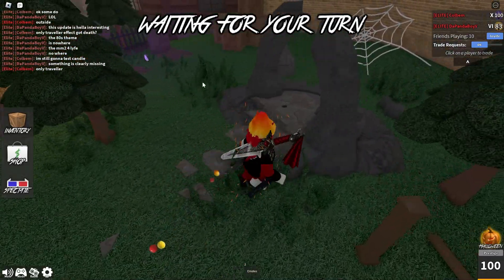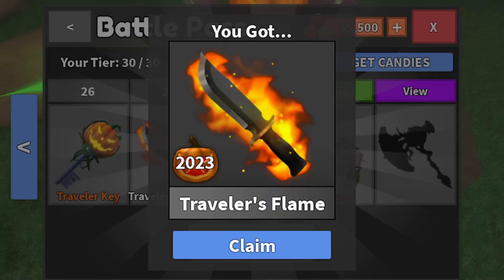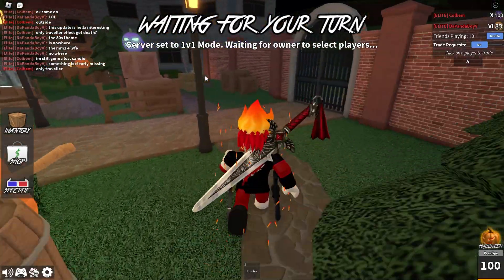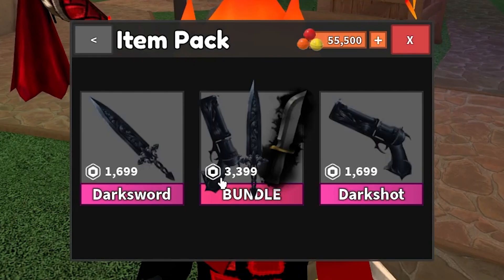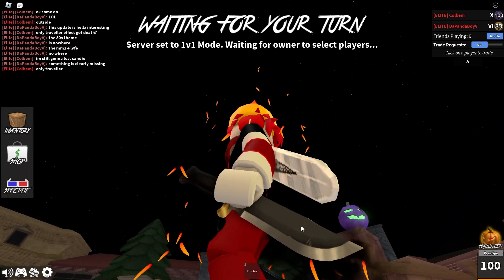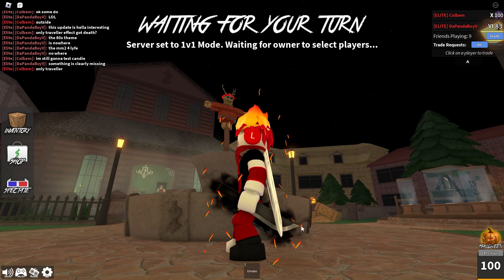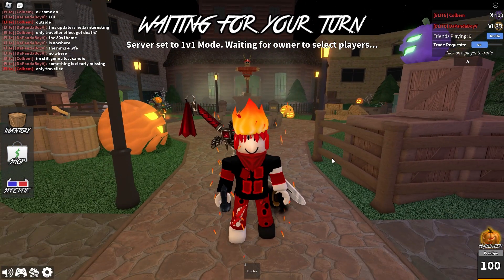Of course, the Dark Swirl effect also has a death effect, which I'll put on screen right now — looks very interesting. That's how to get every single Murder Mystery 2 Halloween 2023 effect and toy in the game. For those who don't know, you get the Dark Swirl effect by buying the bundle with 3,399 Robux — here it is, looks really cool. These items are only obtainable in the Halloween 2023 event, so if you miss out, you won't be able to get them. That's it for this video — goodbye!